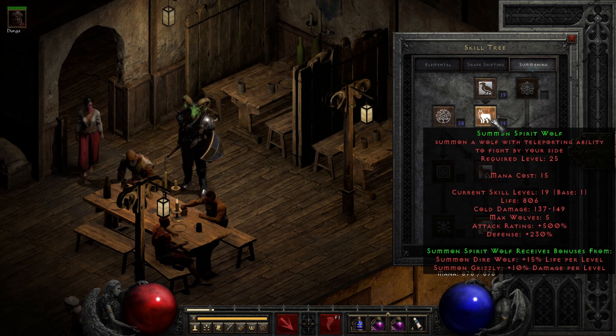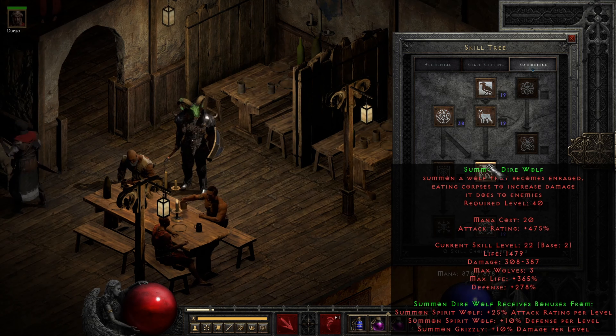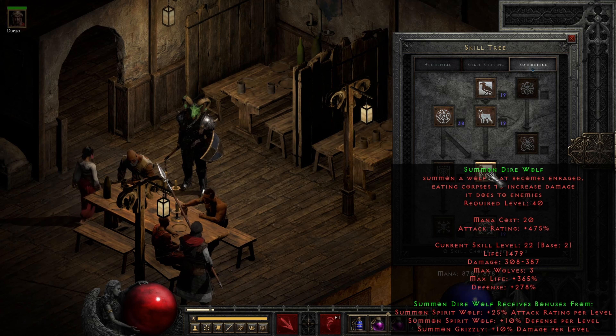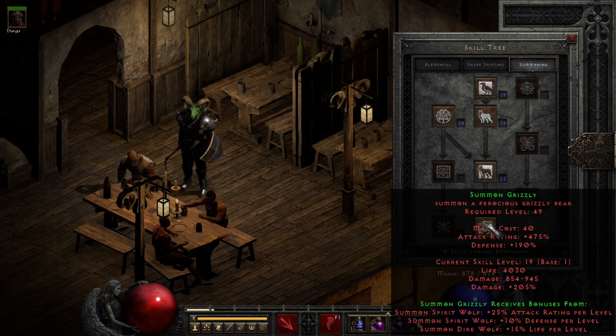Now Lacerra is level 95, so you may ask what on earth should we do with the remaining skill points? Those will be sunk into Summon Direwolf. Summon Direwolf is going to increase the efficacy of these wolves, which are more powerful than Spirit Wolves, and thus if you were just choosing between Direwolf and Spirit Wolf you'd be better advised to max this skill first anyway. But much more importantly than buffing either form of wolf, you're also adding to the tankiness, the life pool of Summon Grizzly.